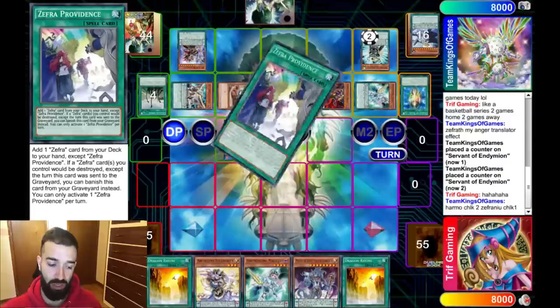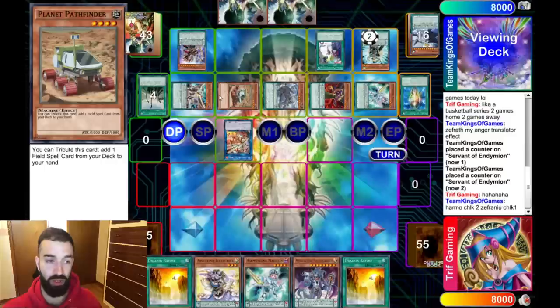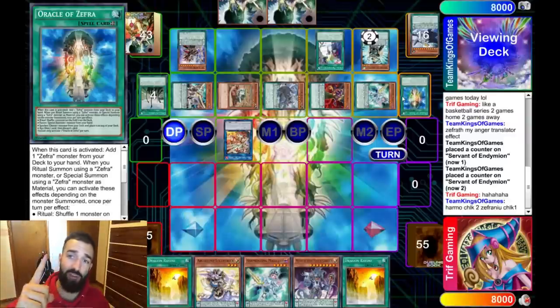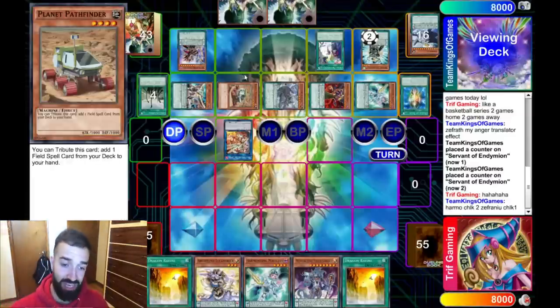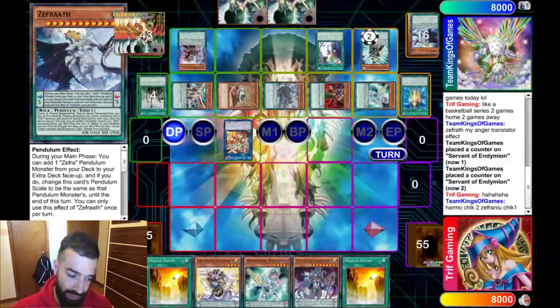There are too many bricks with Zephyr the way I look at it. He plays Planet Pathfinder, which is funny — he plays Pathfinder for Super Poly. He wants to get Zombie World, or use the target as an option to get Oracle, Zephyr, or Zombie World to stop himself from getting Sphere Moded. This was actually made before Nibiru, but it's still perfect for you guys to learn in a pendulum mirror.